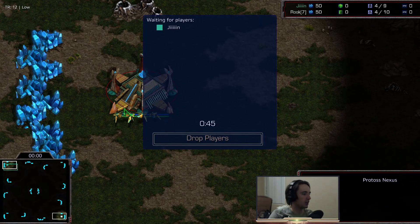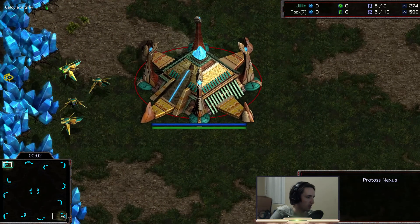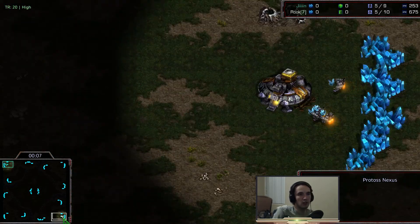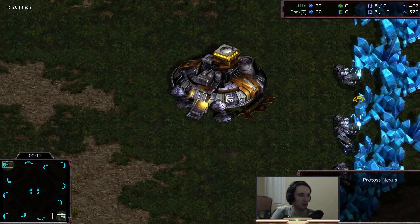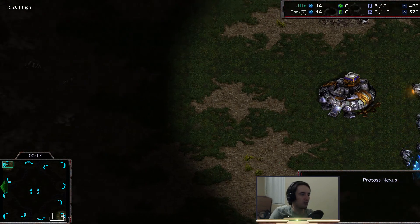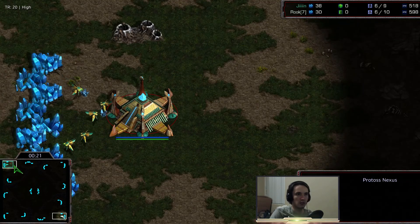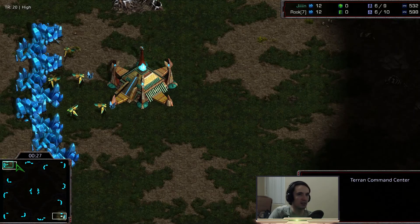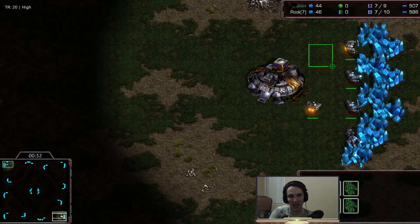All right, we've got another game here. We've got Jinn as the teal Protoss at the 11 o'clock position, and Rook as the white Terran in the five o'clock position. Starting off with the basic stuff — getting workers, keeping everything going very smoothly. Good high APMs, 600 each, 500 still really good, just trying to keep their blood pumping.